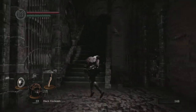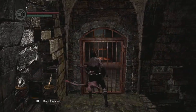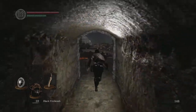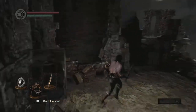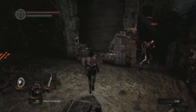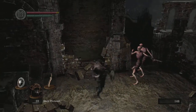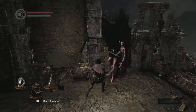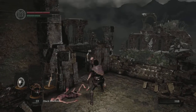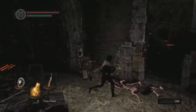As you strike an enemy, the bleed meter will build up — it's basically a status ailment meter. Once you fill up that meter for bleed, you'll get a critical attack. With a bleed damage value of 300 on your weapon, I believe that's like 30% of the enemy's total health — not current health — dealt as bonus damage when the bleed procs.